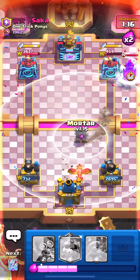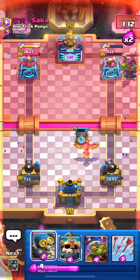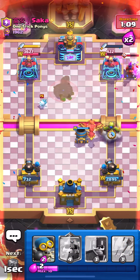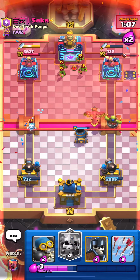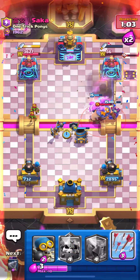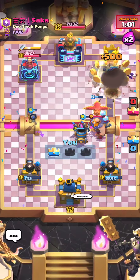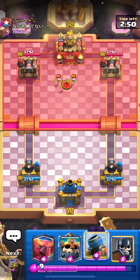We got some really good damage but so did he — we better make sure we don't choke this. I'm gonna ignore that Firecracker and then he's gonna go for the Lightning. Let's Phoenix here and then play the drill to the side to change things up, then go for the Mortar. He goes for the evil Tesla right on the drill which is unfortunate. The Mortar did get the splash damage on the tower — we almost choked that, that could have been crazy. Let's give him a good game.